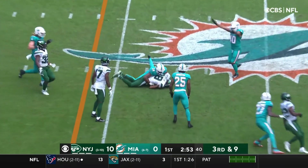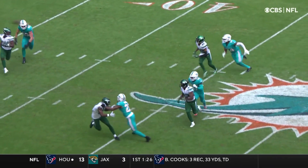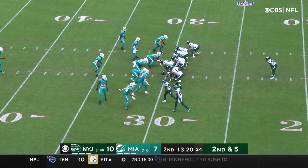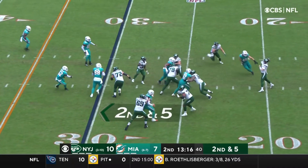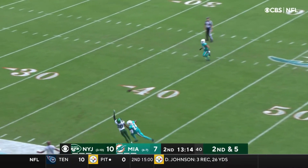Wilson over the middle, diving — and incomplete just across the 45 yard line. Michael Carter can break that tackle in the backfield to pick up positive yards. Wilson going deep down the sideline — it isn't complete.